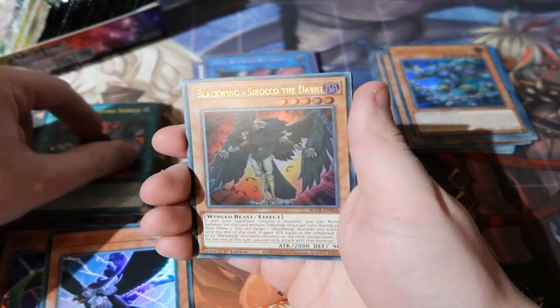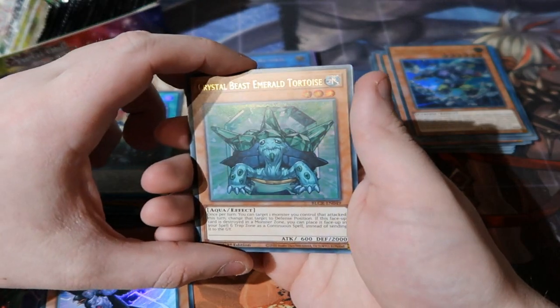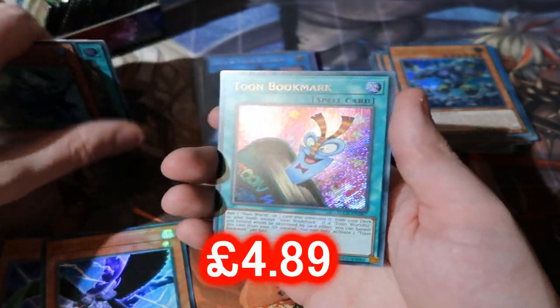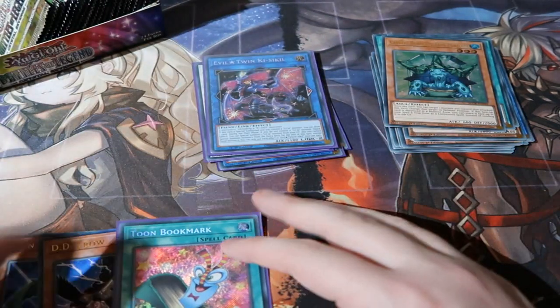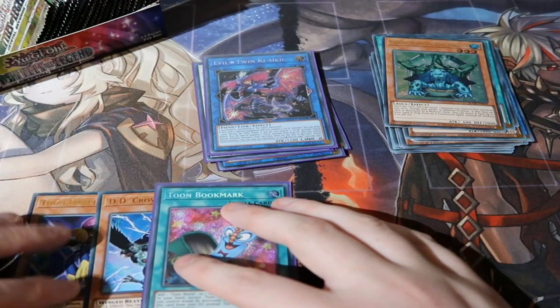Let's go ahead and sleeve that one up. We got Bao Sleeping Spirits, Blackwing, Gadget Box, Emerald Tortoise, and Bookmark. Finally we got ourselves another secret toon card — the first toon secret out of the box! That is great. We'll definitely sleeve that one up.